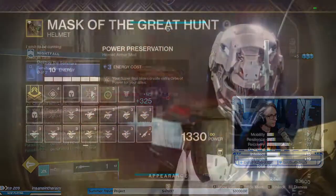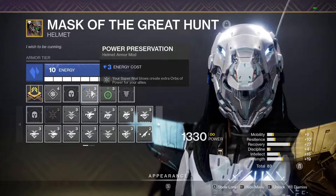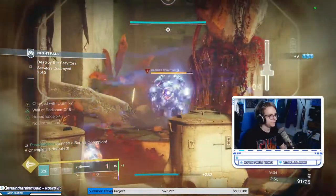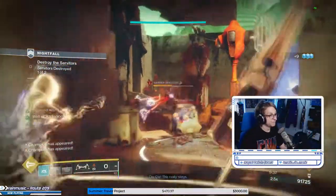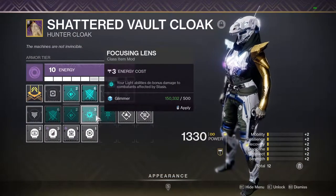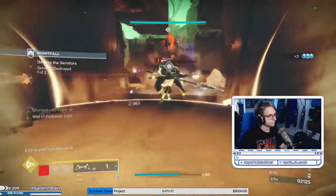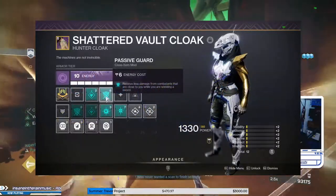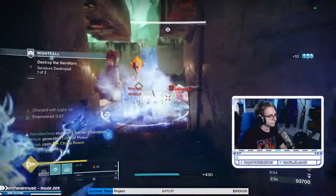All three players, even the Well user, should have Power Preservation on their helmet. The add-clear player should have two of these mods if possible. The key to the strike is chaining supers fast and often, and the orb generation this mob provides is absolutely nuts. The Stasis user should be running Resonance Siphon, and everybody else should be running Focusing Lens. For weapon loadouts, all three players want to be running Fallen Guillotine with Boss Spec and the Passive Guard artifact mod on your class items. Passive Guard is vital for this strike — put it on.